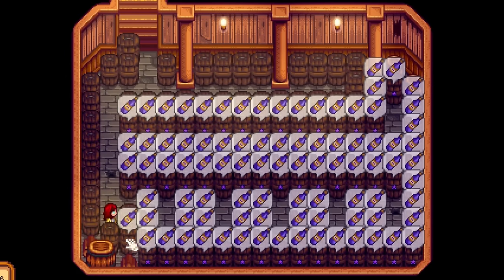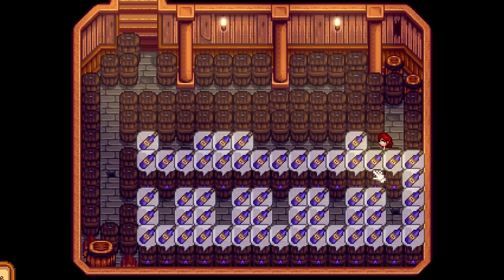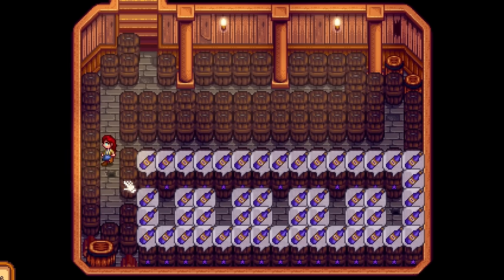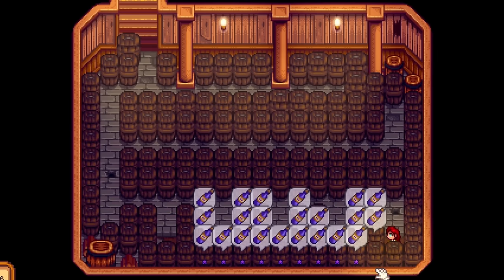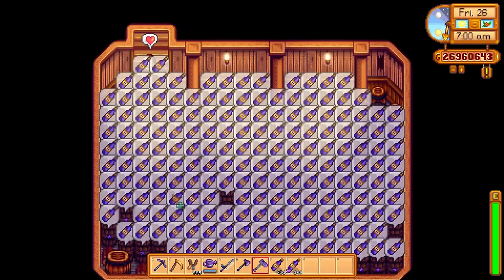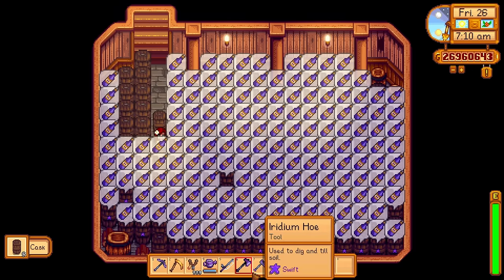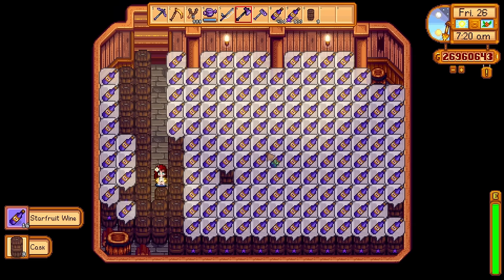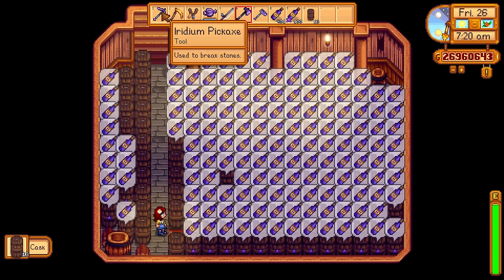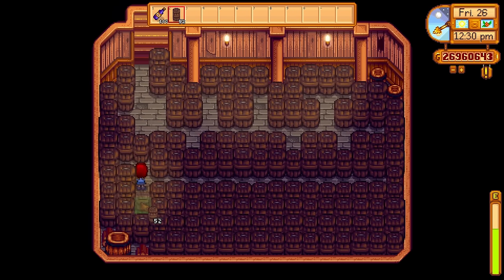Having four farmhouses on your farm also means you will have four basements, allowing you to age four times more wine or cheese. A sane person would use this layout in their basement, giving you 125 casks ready to age some wine — just enough room to get around with no wasted space. But if you want to sacrifice your sanity for more profits, this maximized layout fits 189 casks, which is game-changing with four basements, though collecting and restocking is extremely tedious.